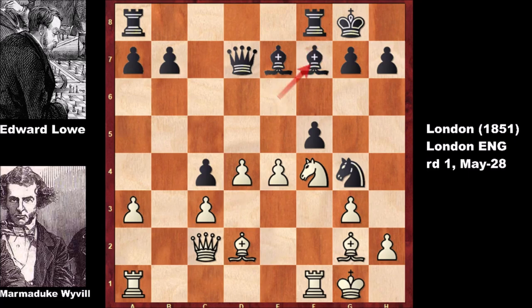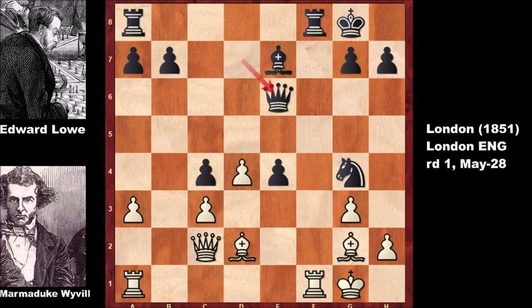We have bishop to f7. Capturing the pawn is not a good idea because of this continuation: knight takes bishop, queen takes on e6, capturing the pawn, attacking the queen - capturing back with the bishop. In this position black is much worse because of a terrible isolated pawn, also attacking on b7, threatening to check the king and win the pawn. Sooner or later black is going to lose a pawn - it is very difficult to hold on. So this is losing for black.